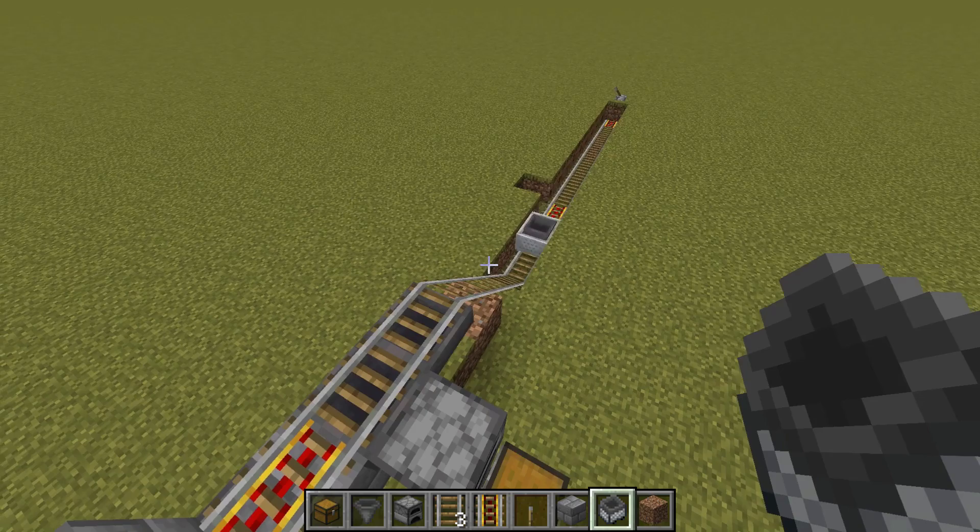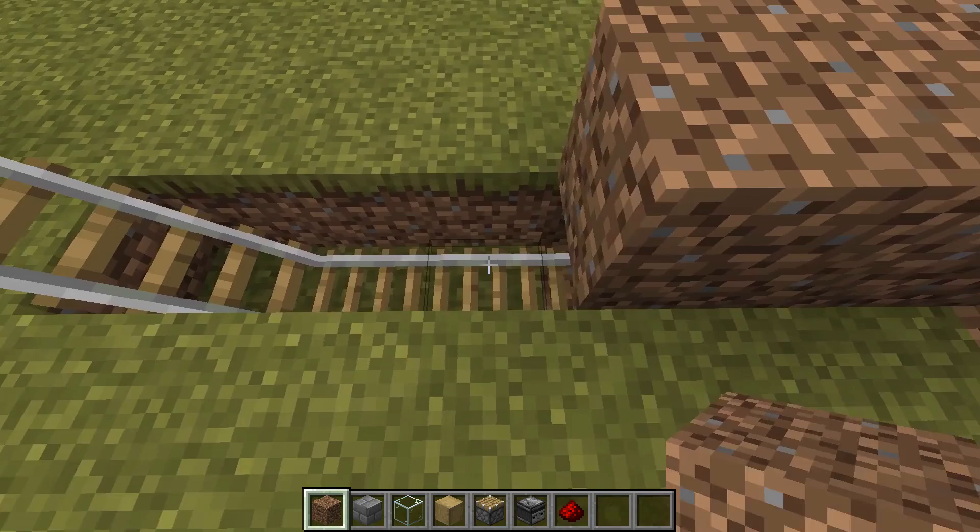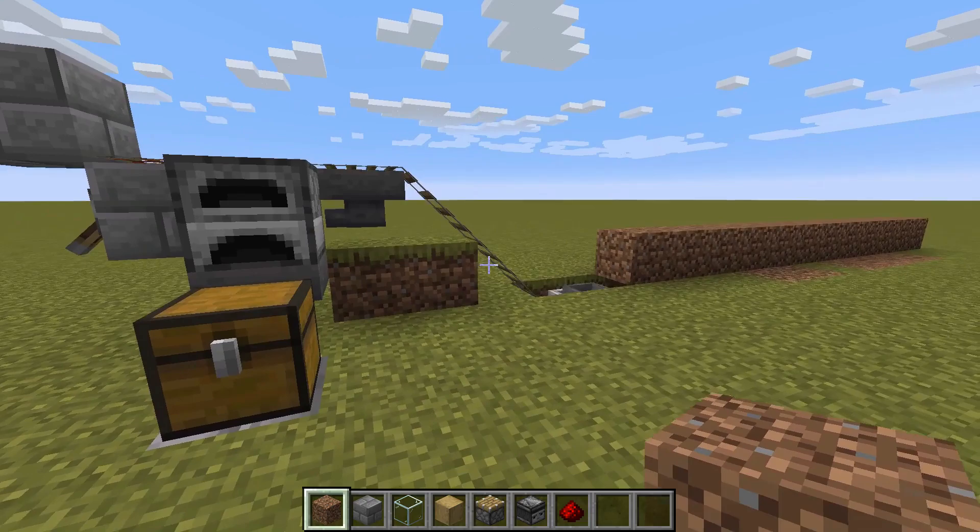Come to the far end of the trench and count 12 with a dirt block. Dirt's nice and cheap — count to 12. Don't go further than that. Otherwise, when you have the minecart popping along, it won't fit under the hole and will get stuck. So you want exactly 12, and 12 is actually the perfect number.